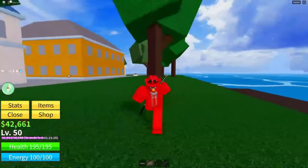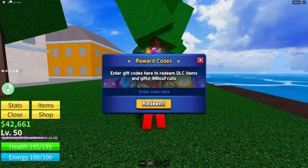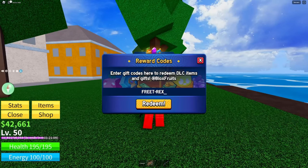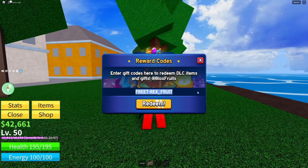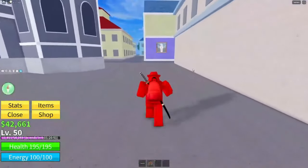If you guys don't know where the codes are, it's the little blue gift icon. Go ahead and click on that, then type the code in. The code is 'free t rex fruit' — just like that. Usually these free codes are formatted as 'free underscore' whatever the fruit is, but for this one it's a little different. I've already redeemed it but you guys go ahead and redeem that to get yourself a T-Rex fruit.